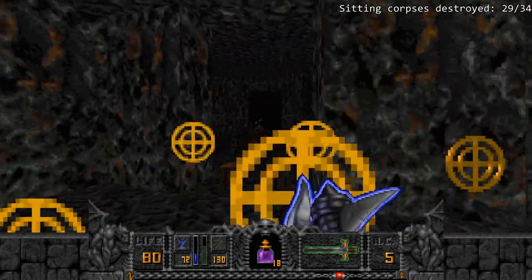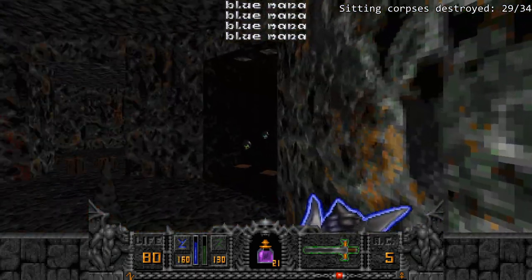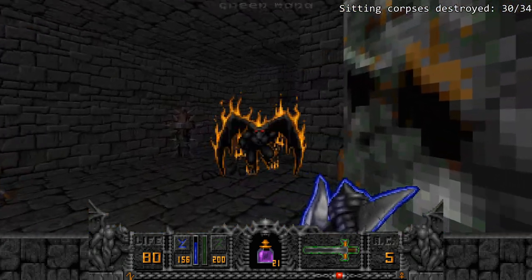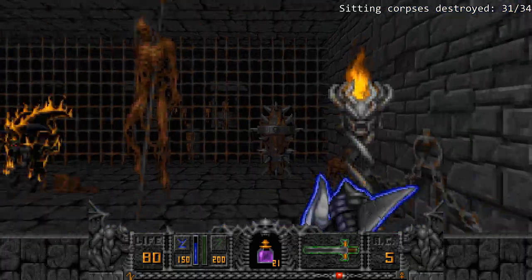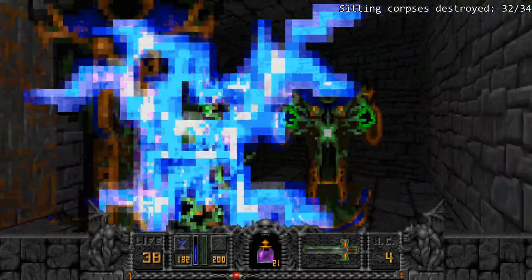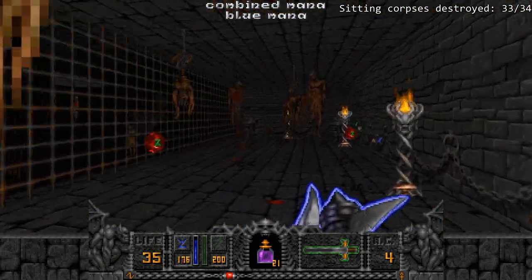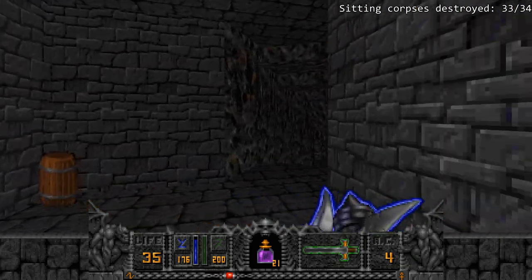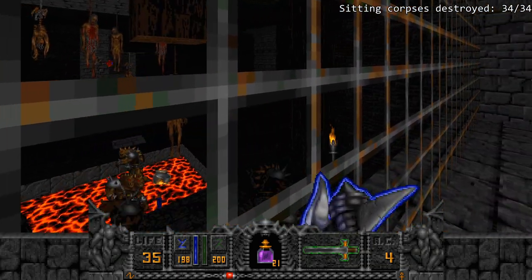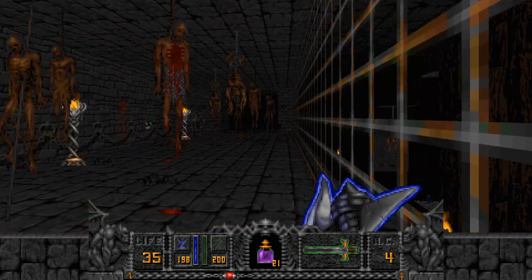Moving on. I did say previously that there was only one prison with sitting corpses — and you could argue that's not actually the case because this last one, which is also the way forward, does actually have one sitting in the corner right here. Then we're just going to deal with a couple enemies here. There's one more on this side, and there's one over there which I'll save for the end hopefully, unless a Dark Bishop destroys it by accident. There's one over there as well. After dealing with all of these, destroy the one in the corner right here. And I want to say that will be the last one. But just making sure I've gotten everything. After destroying this and waiting possibly a little bit of time, it should spawn a Dark Servant — right there, as you can see. And that is what you get for destroying all 34 sitting corpses. It's a fun little treat.